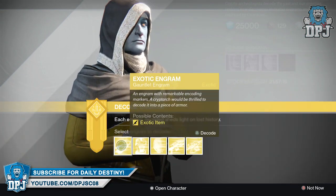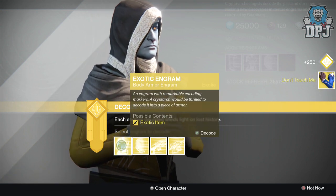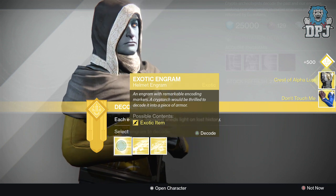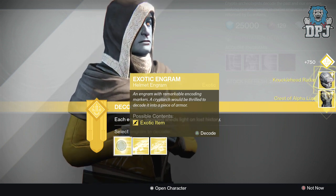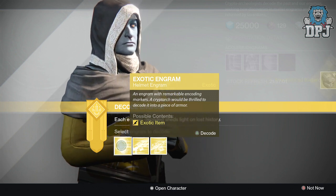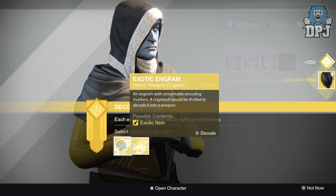We'll start with the gauntlets. Okay, the Don't Touch Me — I've got those, don't need them. I had a Crest of Alpha Lupi as well, don't need that. Knucklehead Radar — I think I may have that at 290, not certain, we'll check anyway.